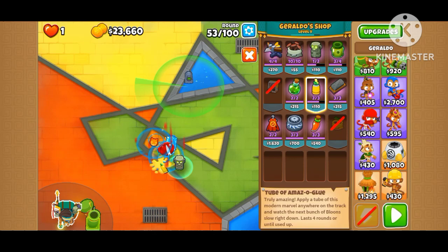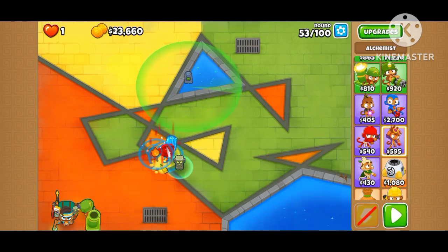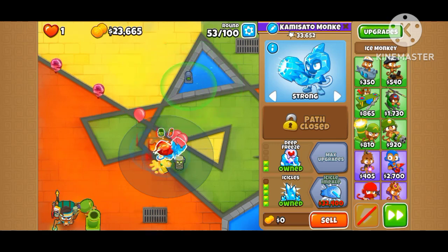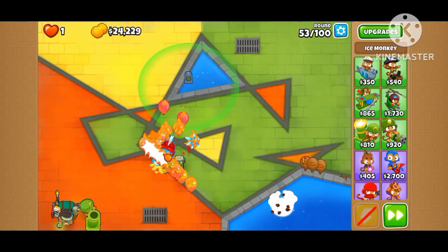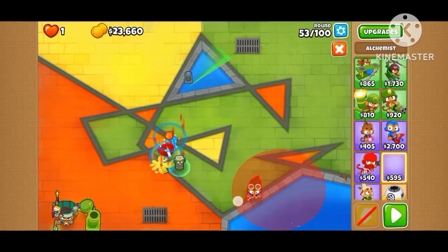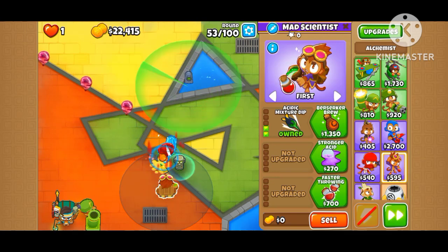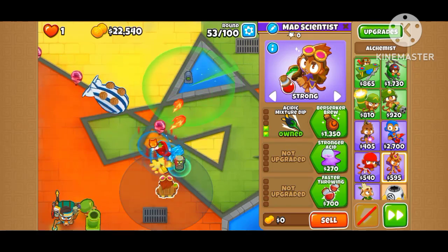I don't know what to do here. I don't want Alchemist to be stealing too many pops. What if I set this on strong? Just have to change things. Looks like Alchemist is stealing so many pops — that's not good.